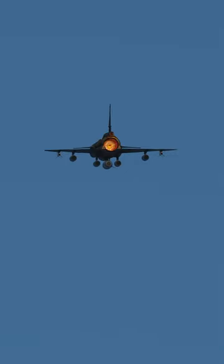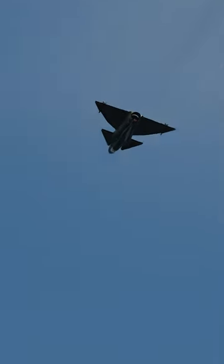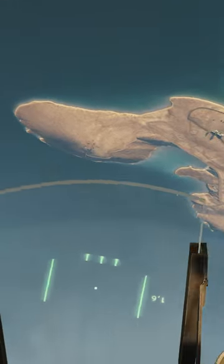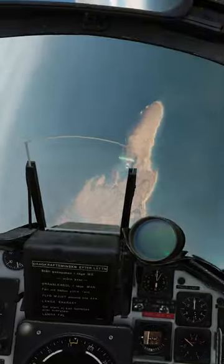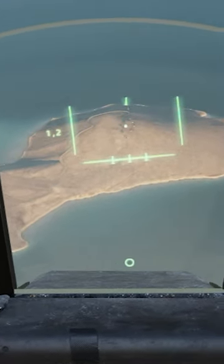Perform your pop-up attack. When you reach the top, roll the aircraft over. Roll wings level. Put the dot on the target. Unsafe the trigger.